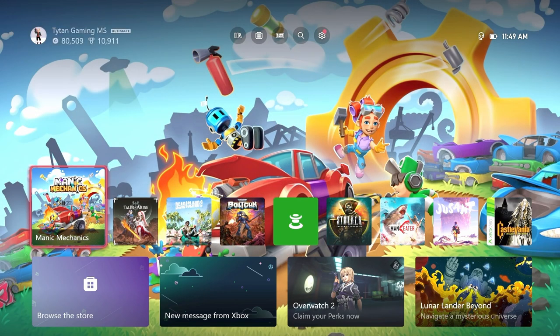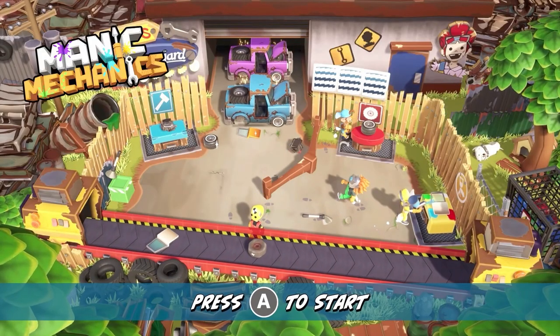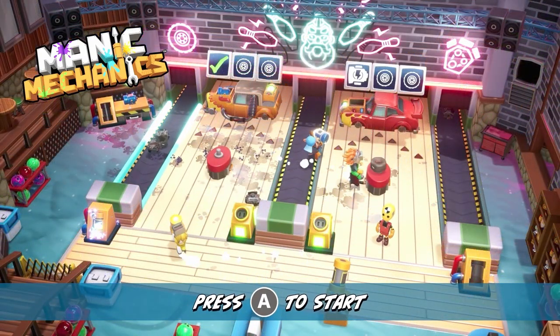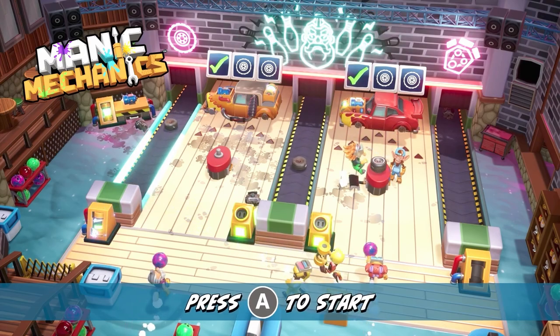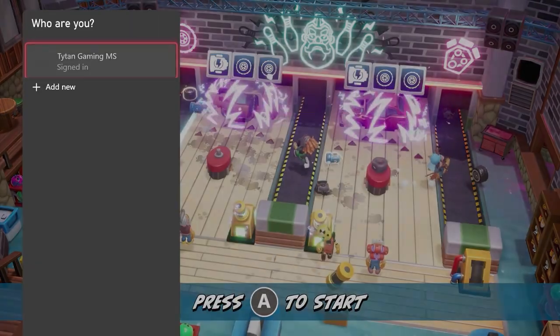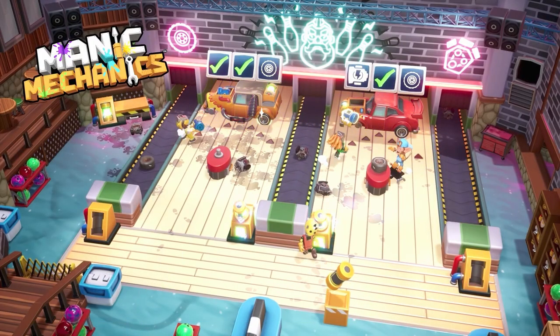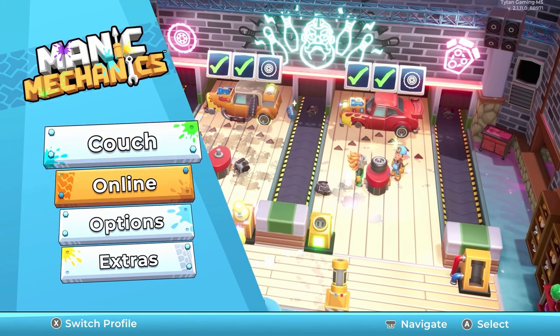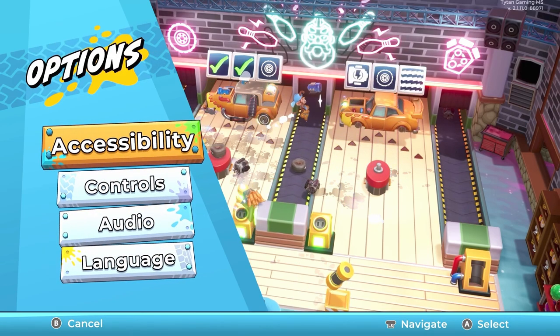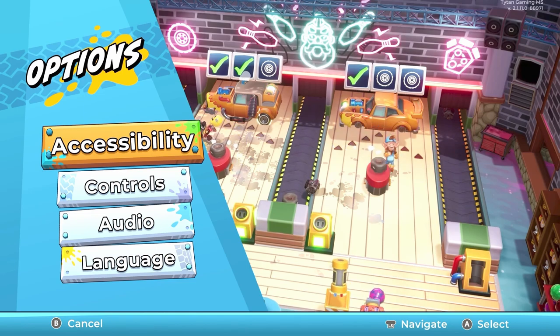I am curious to see what Maniac Mechanics has to offer, so let's have a look, shall we? You might be able to hear some noise behind me — my cat is currently trying to get into a box, because cats, am I right? So what do we have here? Press A to start. We're going to sign in. So we have Couch, Online, Options, and Extras. I'm hoping we can play this properly single player.